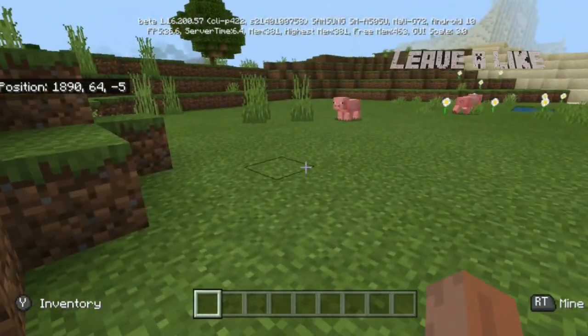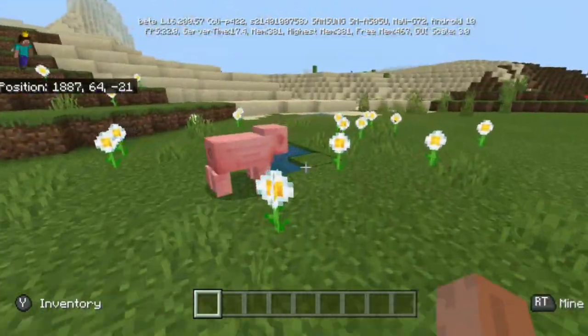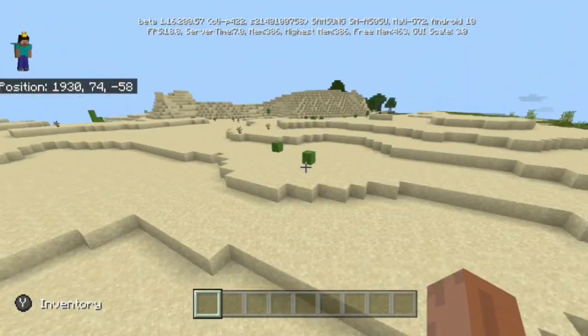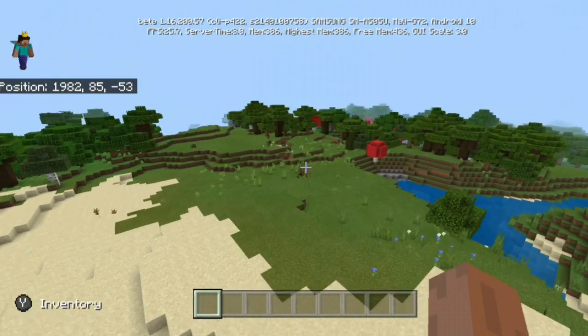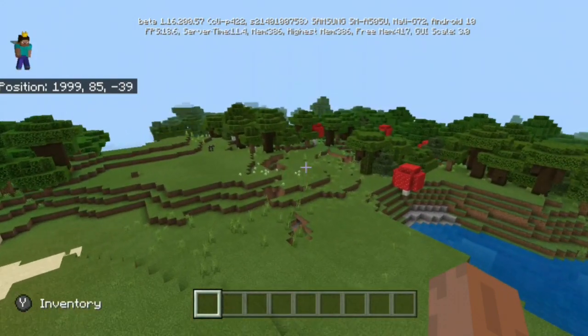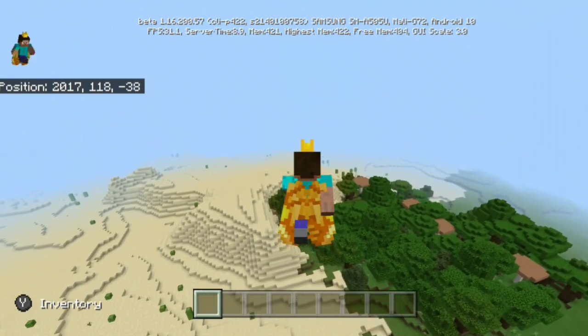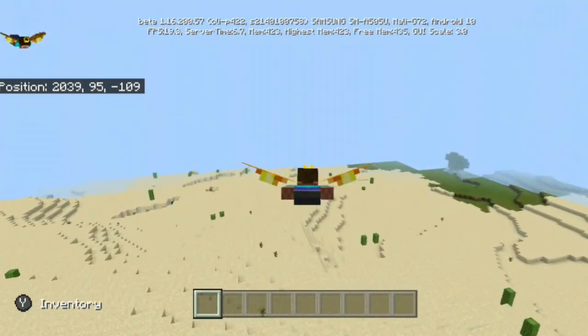They can't make new caves and cliffs features or anything like that, but it's still kind of cool that we saw at least something this week even though it's nothing too serious. So we're going to have to be a little bit more patient for these new caves and cliffs features. Let's check out what's inside this beta.